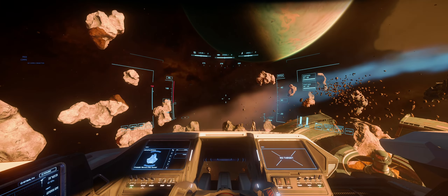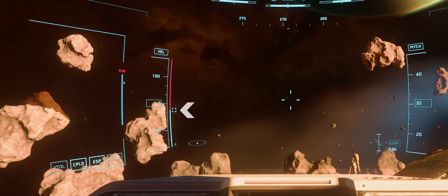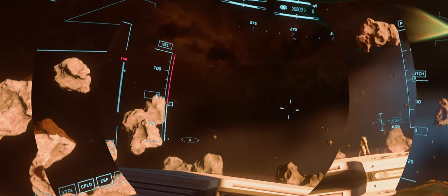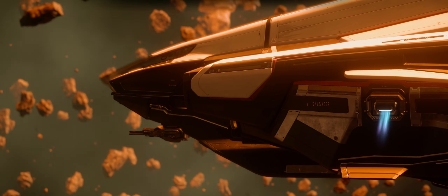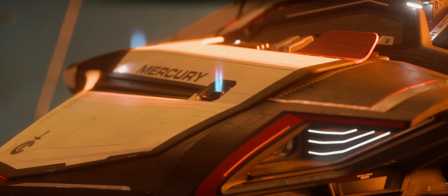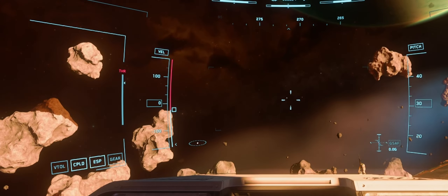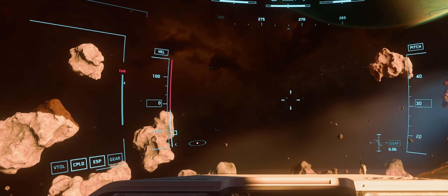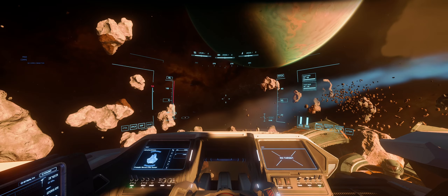The speed limiter in Star Citizen is indicated on the HUD on the left-hand side. When you see the box with dashes, it means it is disabled. When you see a solid box, it means it is enabled. Generally in combat, you want the speed limiter off at all times, as putting the limiter on not only slows down the top speed of your ship, but slows down the maximum output of your engines. When practicing and trying to learn a new skill, turn on your speed limiter and lower it. Work your way up slowly — slow is smooth, and smooth is fast.